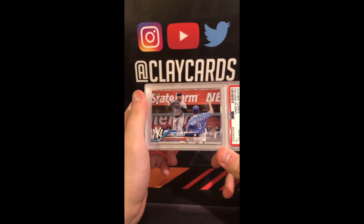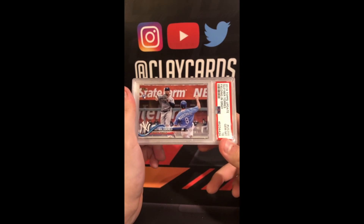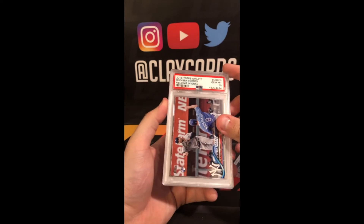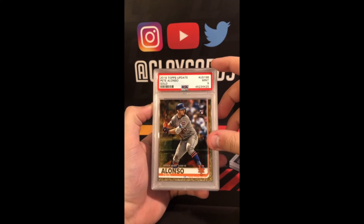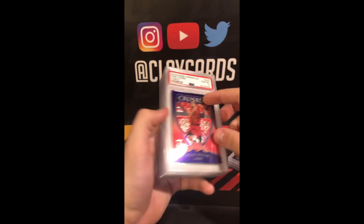Don't see a lot of this variation — this might be a super short print. Gray jersey, fielding in gray. Gliver 10. Pete Alonso Update Gold 9 — it's the rookie debut.